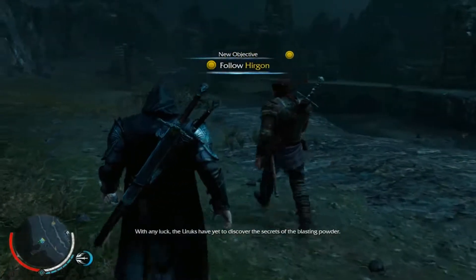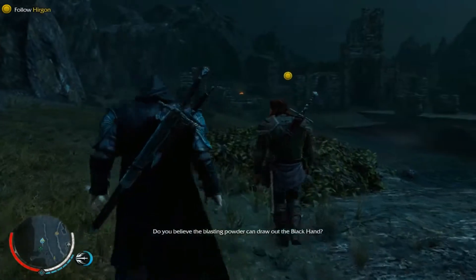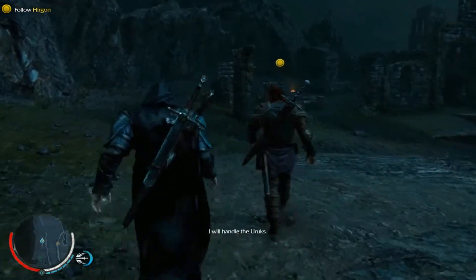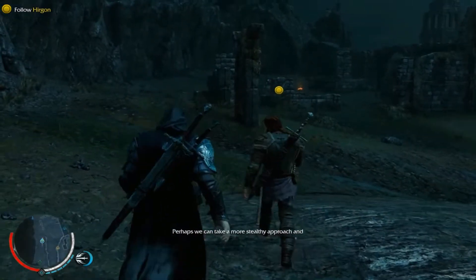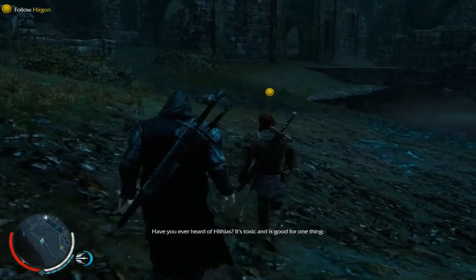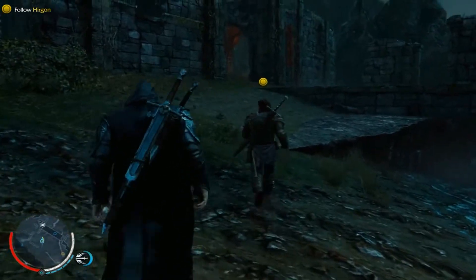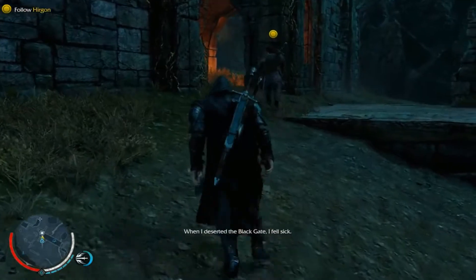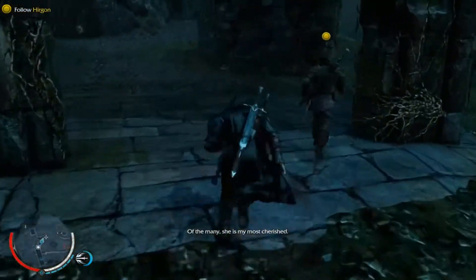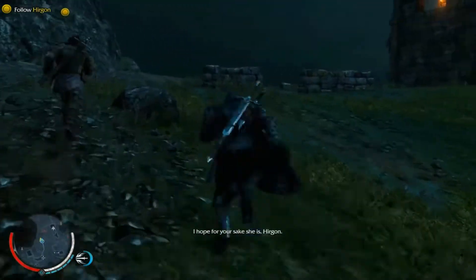With any luck, the Uruks have yet to discover the secrets of the blasting powder. We will need to free my men to find out. Do you believe the blasting powder can draw out the Black Hand? I pray so. The enemy gathers at Uruks Hollow where many of my men are enslaved. I pray Arryn too is there. I will handle the Uruks - perhaps we can take a more stealthy approach and incapacitate them by using their weakness. Grog. Have you ever heard of Hithlis? It's toxic and is good for one thing - poisoning orcs. Follow me.